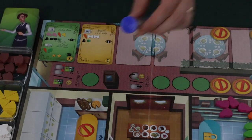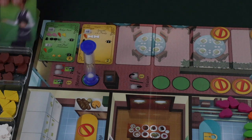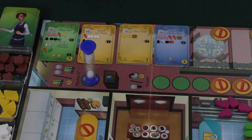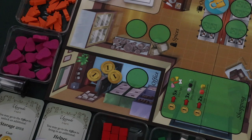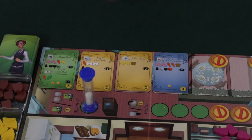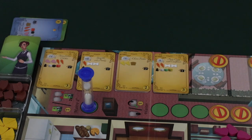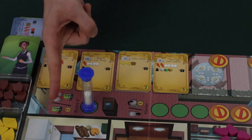If a player visits the Maître D' location, they have one of two options. They can either turn over two new order cards and place them in open spaces in the order row, gaining one coin for each overturned order (up to two), with the newly gained money placed in the office. The other option is to discard two cards in the order row and replace them with two newly drawn cards. If players choose to discard and replace, they don't gain coins as they would when turning over two new orders.